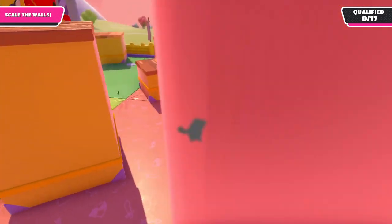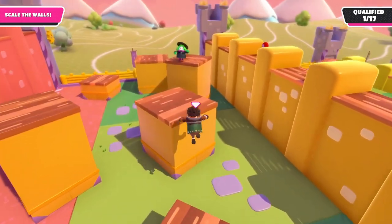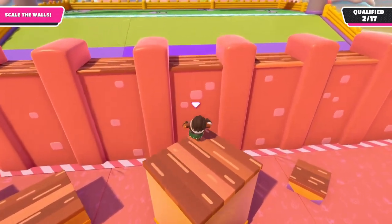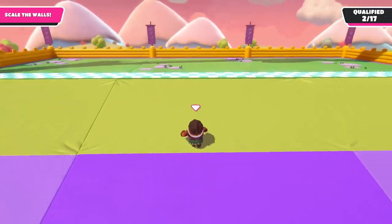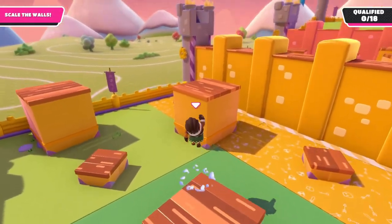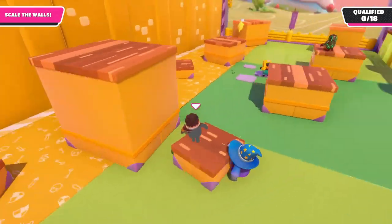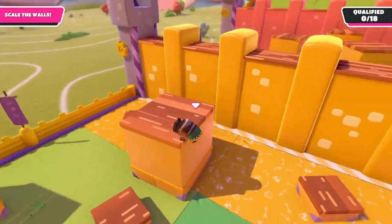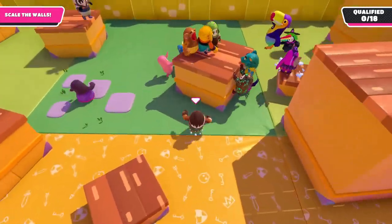At the time of this recording the grab mechanic of Wall Guys is very finicky, especially when it comes to grabbing ledges on Wall Guys. So sometimes, even though you think you have it, you will just fall down. In cases like this, you will have to think on the fly and try to find a way back up onto the high boxes. A good rule of thumb is to never grab a ledge when a person is standing on the top. For some reason the grab mechanic prioritizes other players instead of the ledge that you want to grab. This is obviously easier said than done when a lot of players are around, but it's definitely worth keeping in mind.